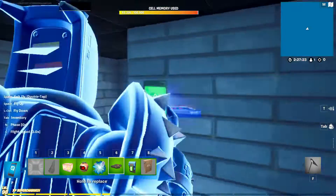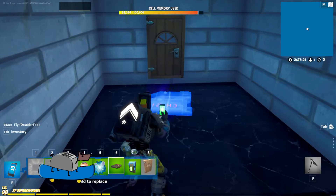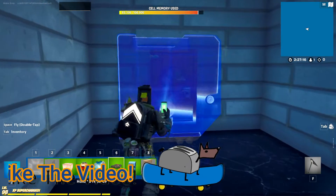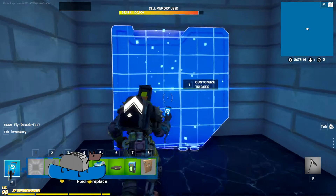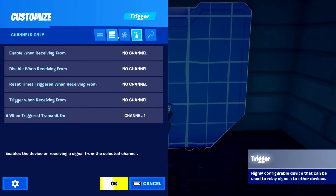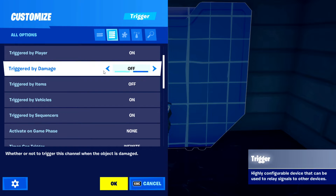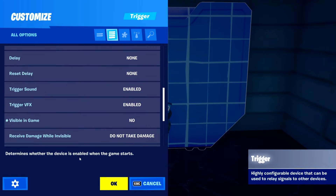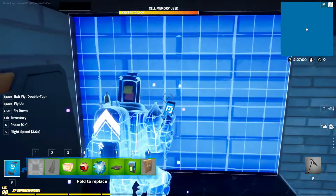Now we'll set up the trigger over at this room — put the trigger right in front of the door. Set it so when triggered it transmits on channel one, and turn visibility to no so we can see the door on the other side.